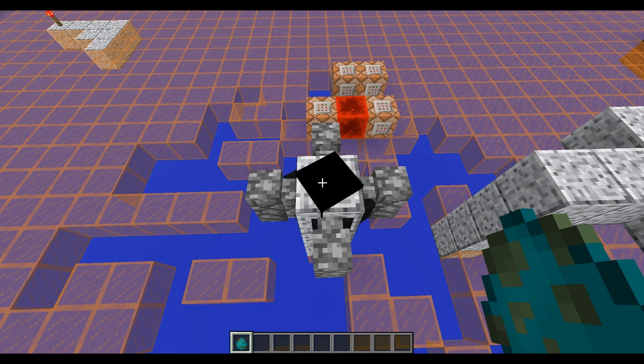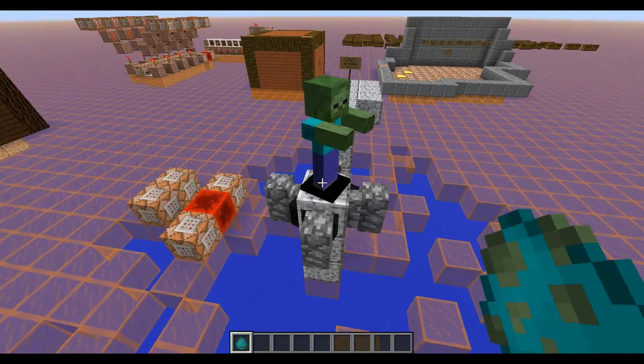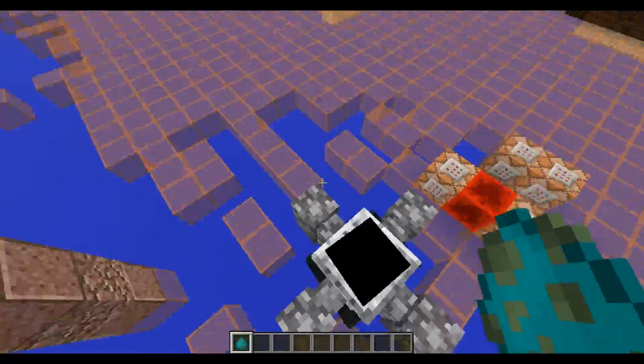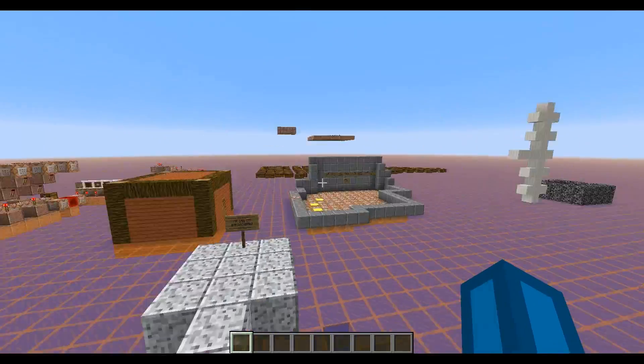I'm just going to set this to spawn a zombie. It's going to burn — and it's not going to be turned, because for some reason it's not working for zombies. But usually it should work for every entity that can be turned around.